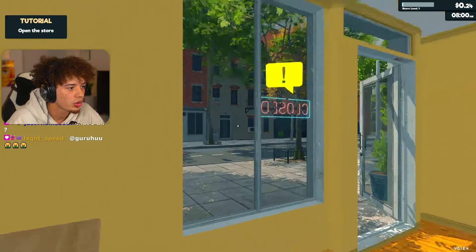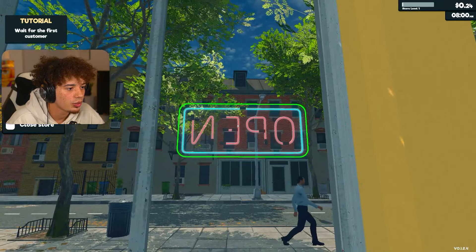Our cost for the cereal is $3 and our market price is $5.98. $5.99. Boom. That looks pretty good to me. So now what do we do? Open this door.